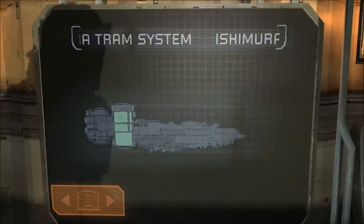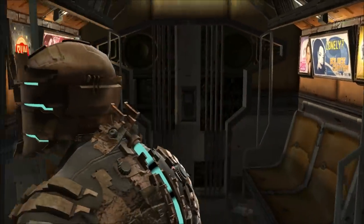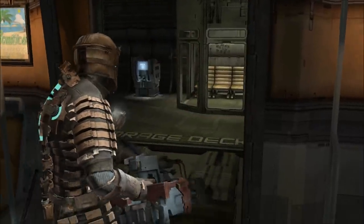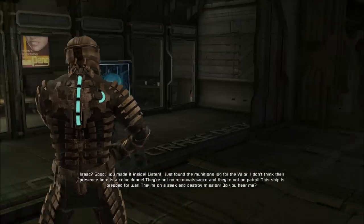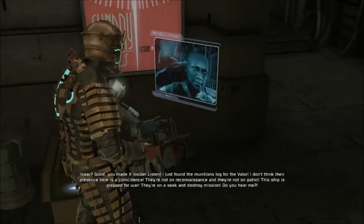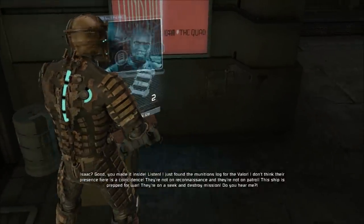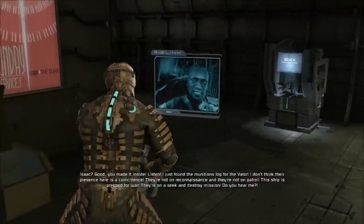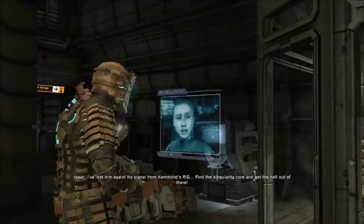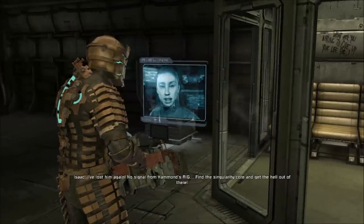Welcome back, this is Ball of Scuba with more Let's Play Dead Space. We are getting Chapter 9 started today — 'Dead on Arrival.' I just found the munitions log for the Valor; I don't think their presence here is a coincidence. They're not on reconnaissance and they're not on patrol — this ship is prepped for war, on a sequence of destroying missions. No signal from Hammond's rig. Find the singularity core and get the hell out of there.